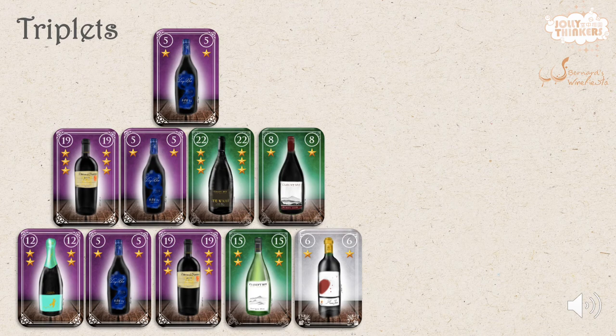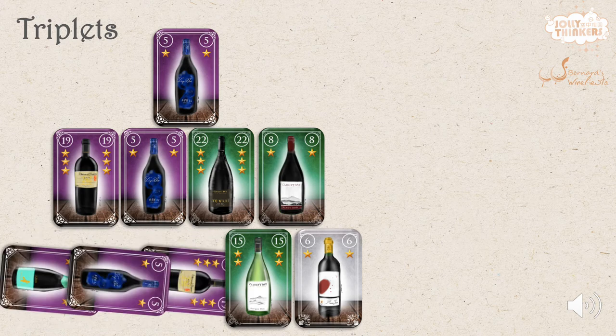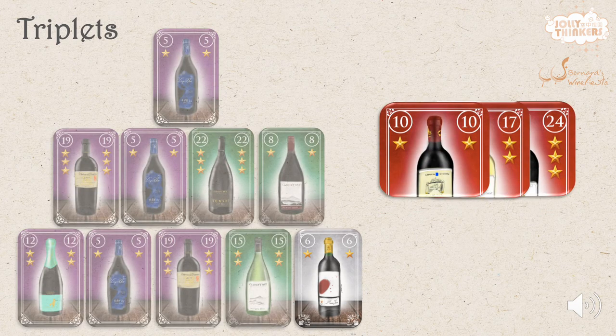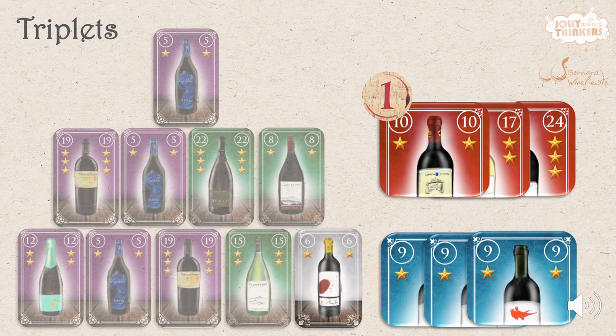To score bonus points with a triplet, the 3 cards must be of the same background color, and their star ranks must be all the same or all different. They may form a straight line horizontally or diagonally. They may also form an upright triangle or an inverted one. A triplet with all different star ranks scores one bonus point, while one with all identical cards scores 4 bonus points.